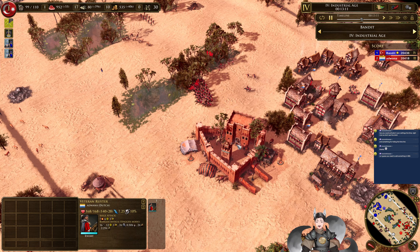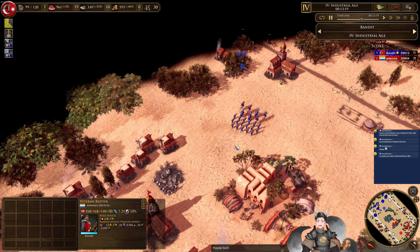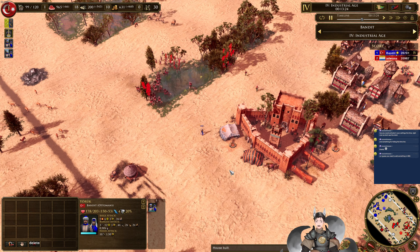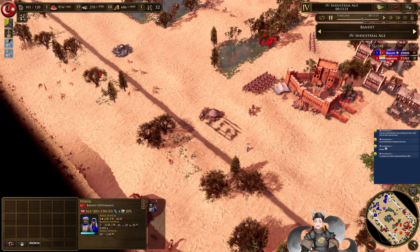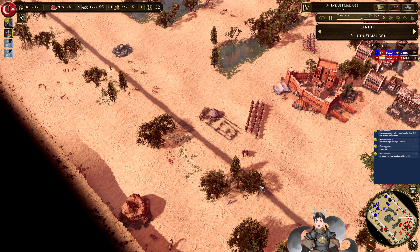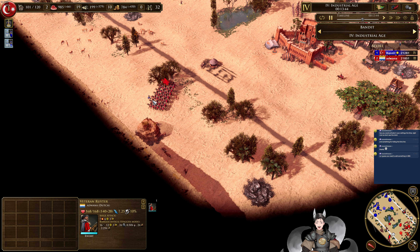No, that's light cavalry, not heavy cavalry. Ottomans are up to 45 villagers at the moment, and now he has two town centers. Dutch are at 31 villagers, and the Ottomans are at 32, soon to be 31 — now at 31.